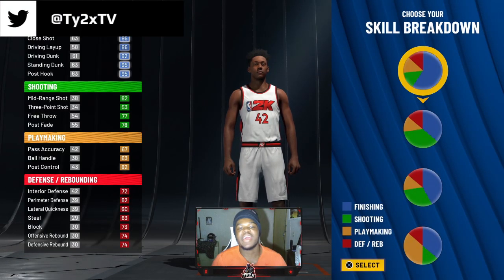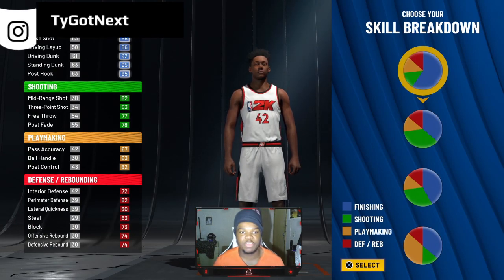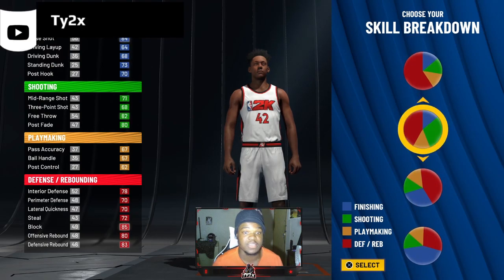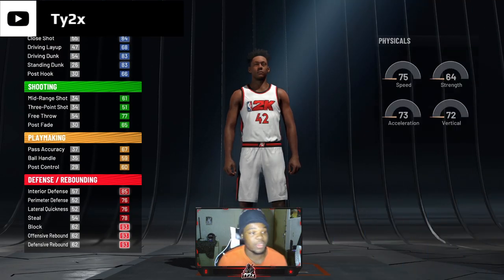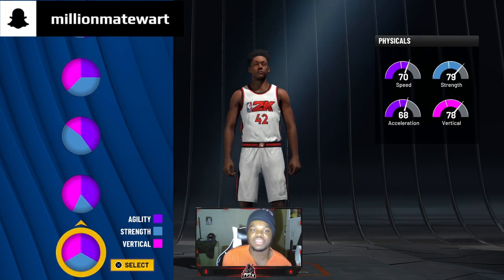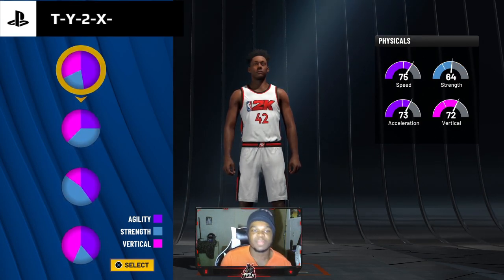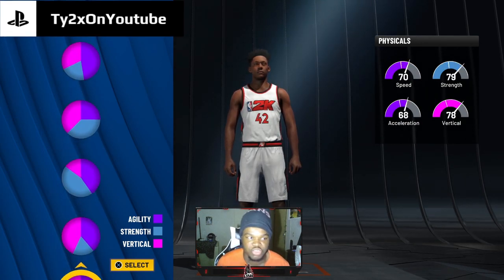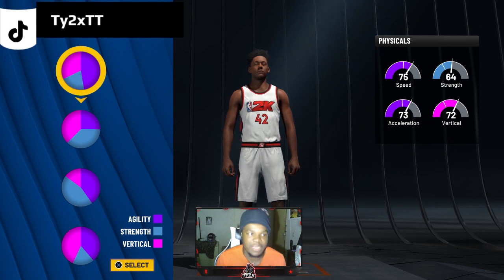The blob build, aka the most overpowered center build in this game — this is gonna make a lot of people mad. I'm going all pure red parts. I know this is gonna be toxic. Now a physical pie chart — the blob build is all about speed over strength. You don't even need vertical because you're gonna be short anyway.